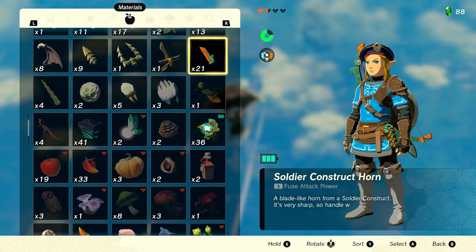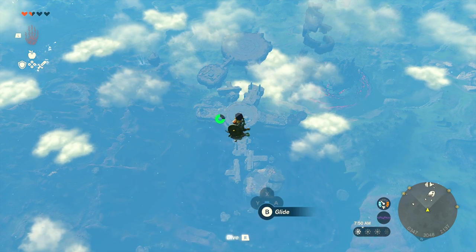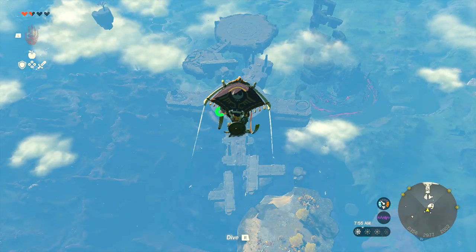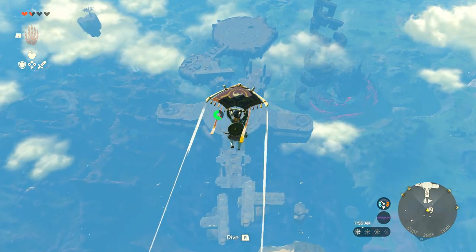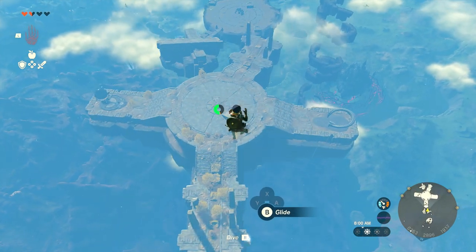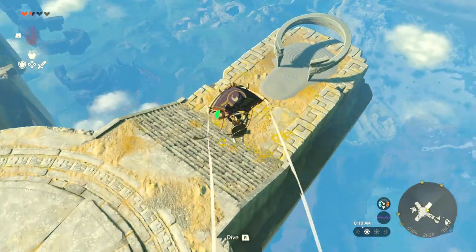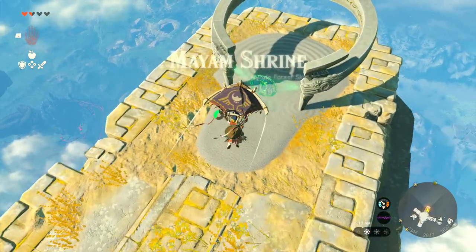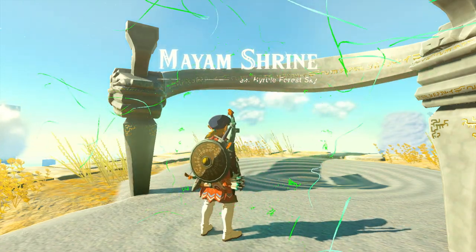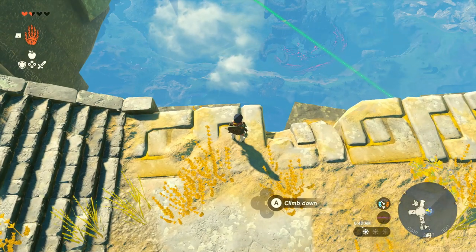I hit a 180 and made my way over. Note that this is not going to be the exact location you want — you actually want to land on a nearby sky island first to activate a shrine. Even if you only have one piece of the Glide Gear on, it gives you mobility stats. Activating the shrine gives you a teleport point so that if you mess up you can come back.